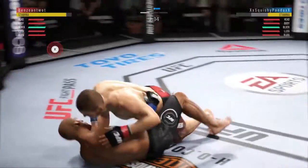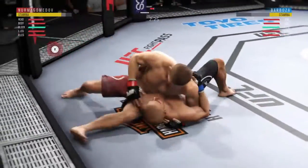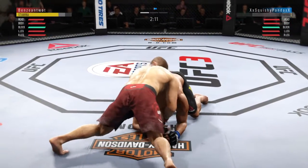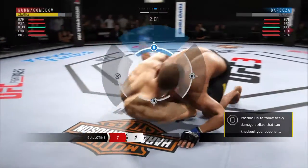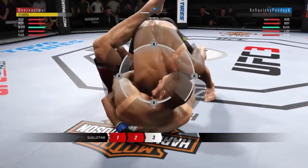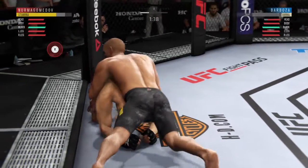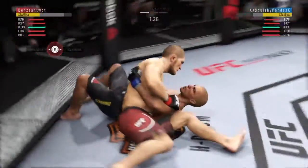Excellent movement here on the ground. Moves to half guard. He's moved back into side control — excellent movement on the ground here, constantly moving, constantly staying busy. Trying to get that arm underneath the chin. One-armed guillotine here. He's got that choke sunk in. He escaped the guillotine. Excellent movement on the ground, always trying to better his position. Nicely done there as he escapes back to his feet.